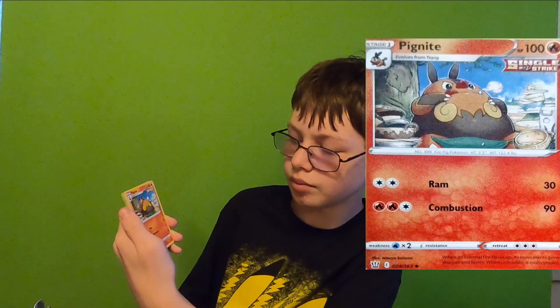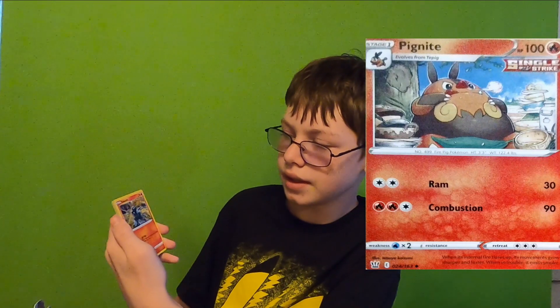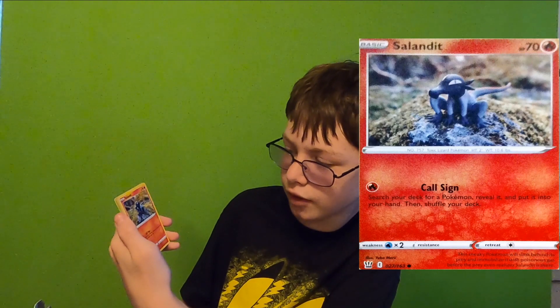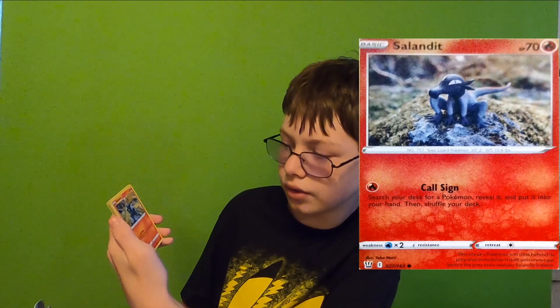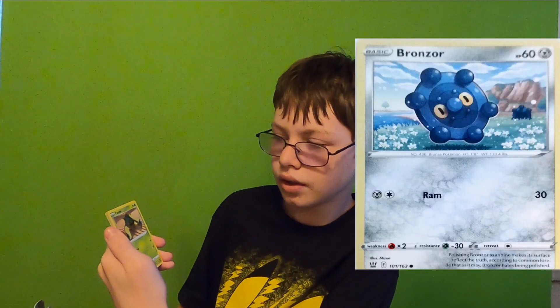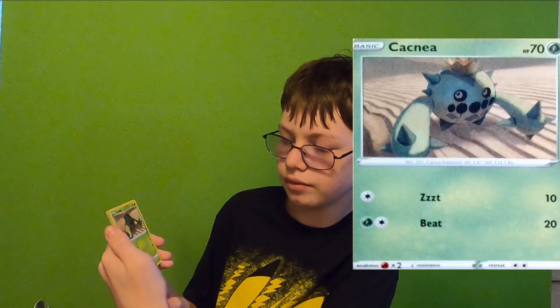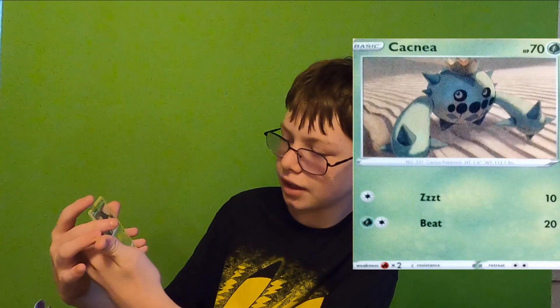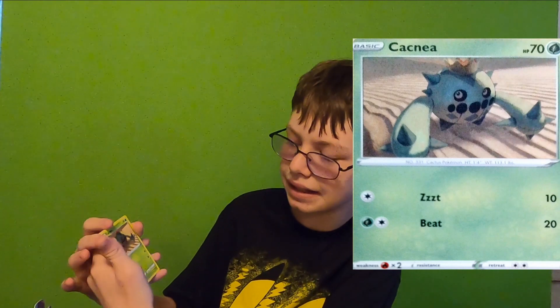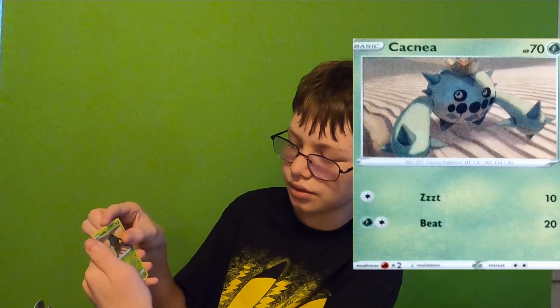Slandit — Callsign: search your deck for a Pokemon, reveal it, and put it into your hand, then shuffle your deck. Bronzor — Ram for 30. Cacnea — ZZZT for 10 and Beat for 20. I'm not even making that attack up — it literally says ZZZT.